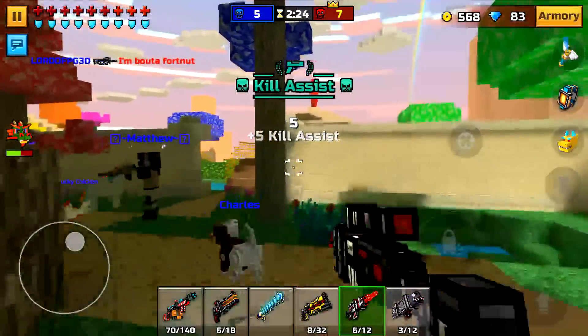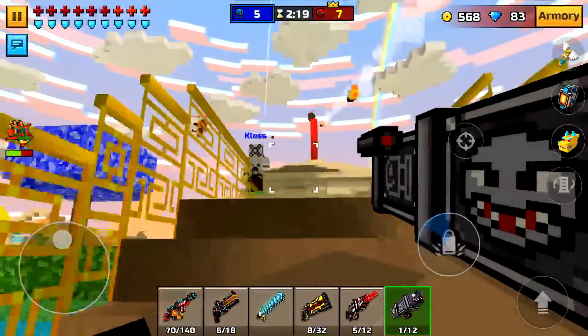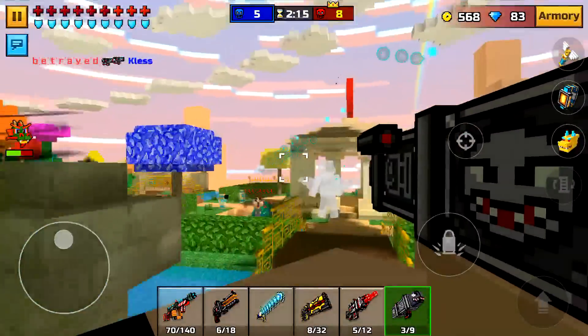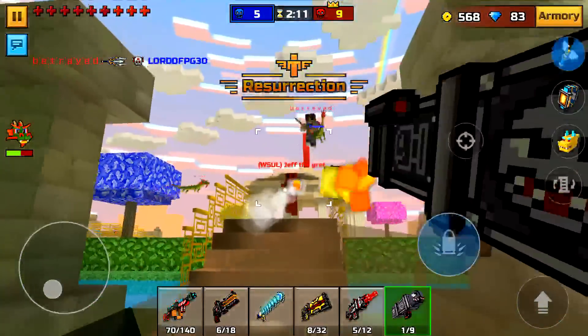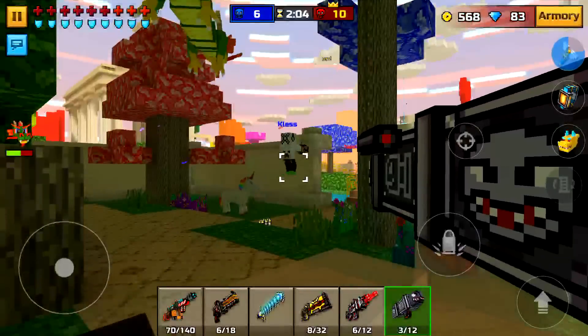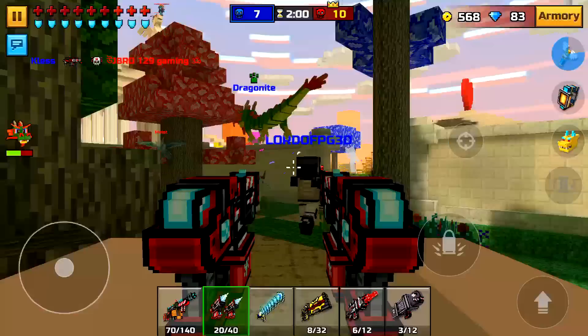I keep switching to my sniper trying to snipe, but it's not gonna work out. It does target from far range also. It only has three bullets in the clip at a total of 24, I believe. It's two shots to kill and it does a crap ton of damage. It follows them like the dual cyro pistols.